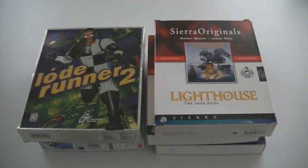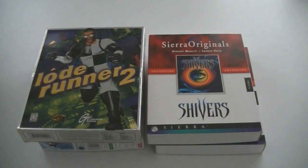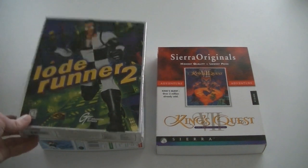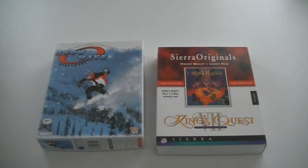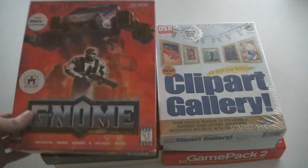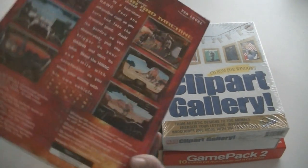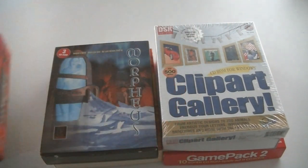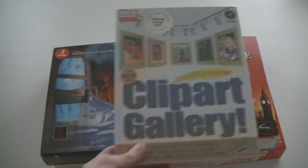Time for a round of Sierra Originals. Lords of Magic. Lighthouse: The Dark Being. Shivers. And King's Quest 7: The Princeless Bride. Lord Runner 2. Snow Wave Avalanche. Gnome — which has a huge transformer-like car on the back, like a mech game but with normal cars. Clip art gallery — if you're old enough to use these, you know how cool you were if you had special clip art in your school stuff.